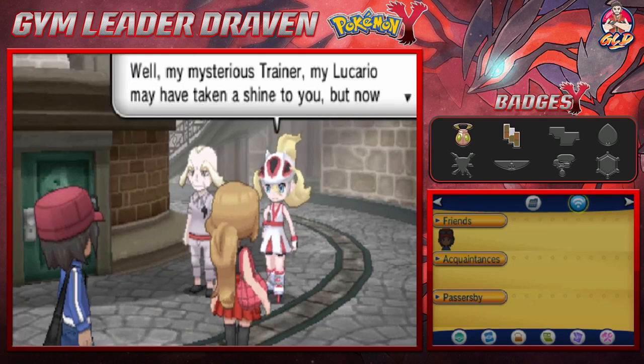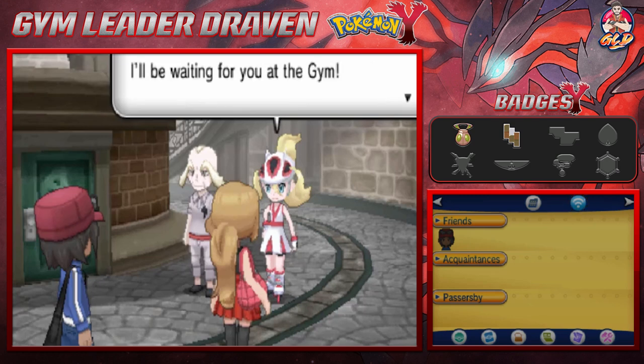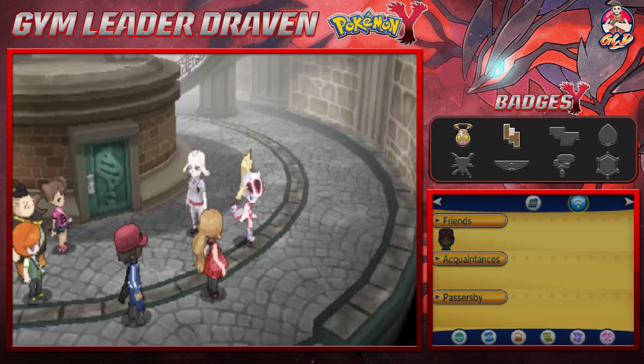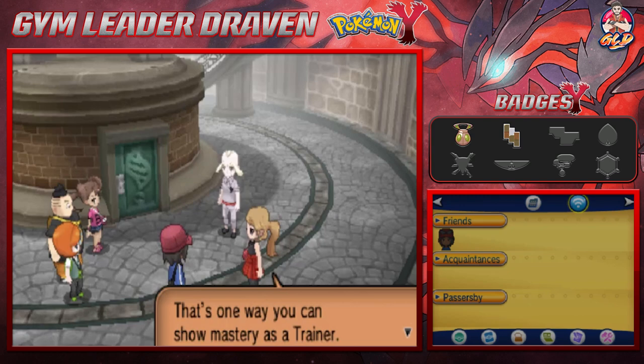The Mega Evolution Guru tells Draven to first challenge Korrina the Gym Leader. Pokémon need a Mega Stone and trainers need a Mega Ring. But first the Guru must test if Draven is ready — his Lucario may have taken a shine to Draven. He'll be waiting at the gym, and the rest of Draven's friends should come challenge too.